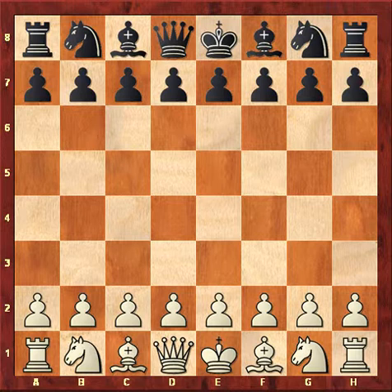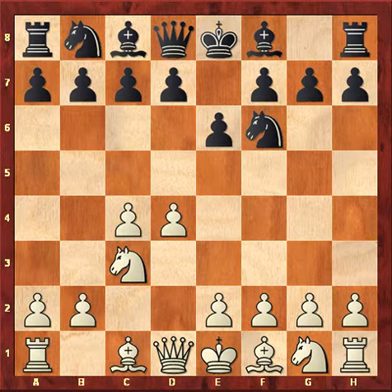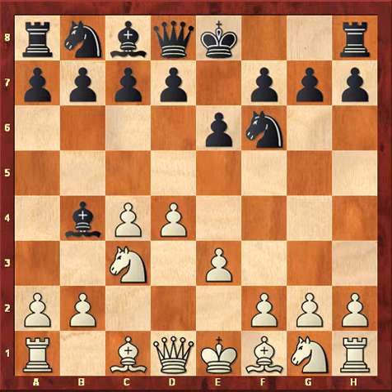The moves were: d4, Nf6, c4, e6, Nc3, Bb4, e3. This was Nimzo-Indian, and Bd3.